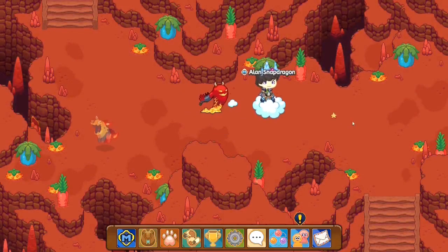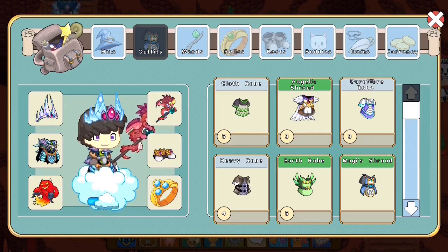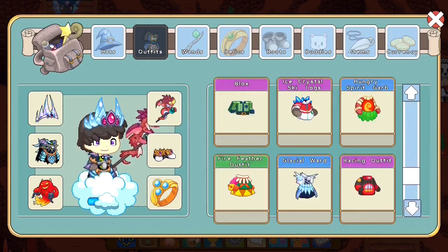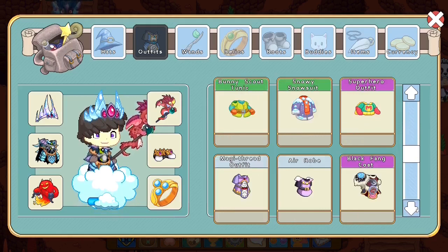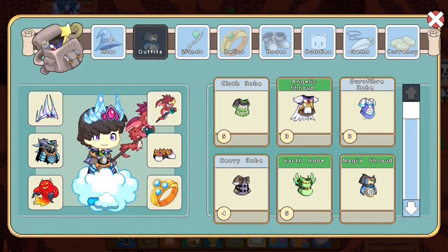Now let's move to safety so I can show you guys my armors. I have five cloth robes and four heavy armors. I've been playing Prodigy for well over four years, so as you guys can see I have a lot of stuff. It takes 27 clicks to scroll down through all of my armor — I have a whole lot of armor.